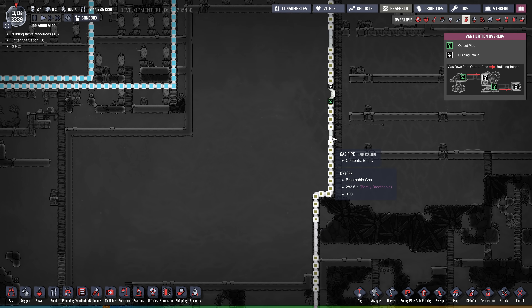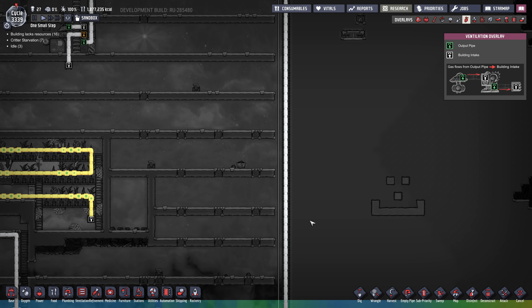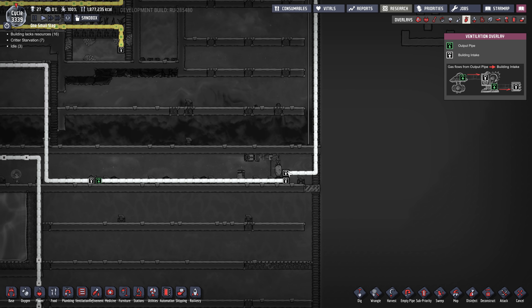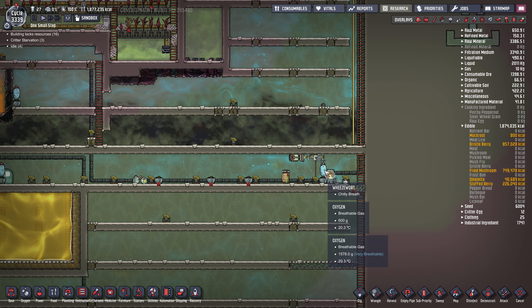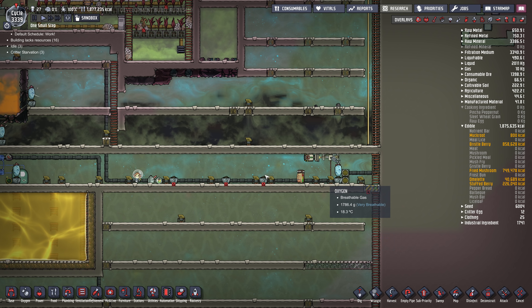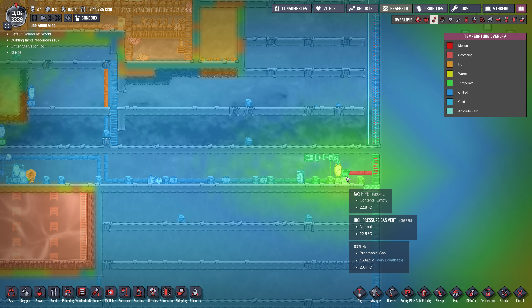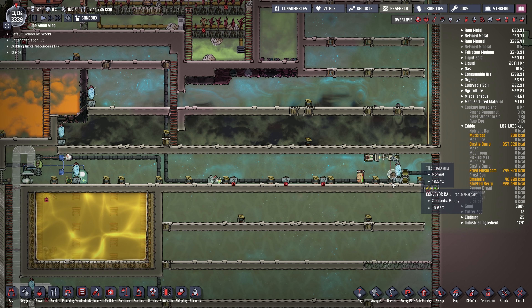The polluted oxygen that comes out of here is super hot — we're sending it down this way in an abyssalite pipe. It's at about 125 degrees. It comes down here and dumps right here in a high-pressure vent. There is one weeze wort here to cool things down — there were more, but it was getting too cold, so one seems to be enough.